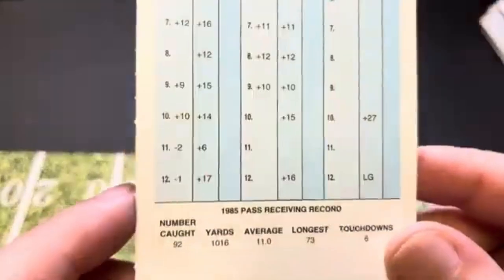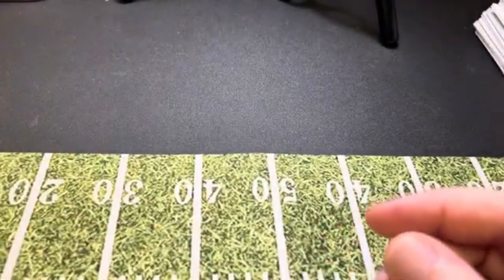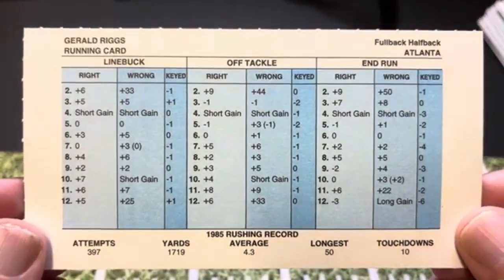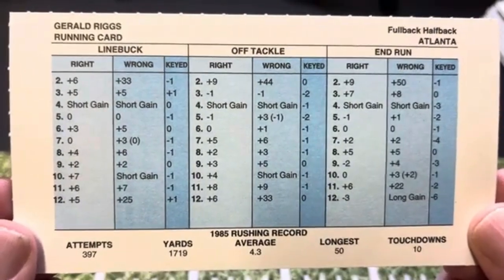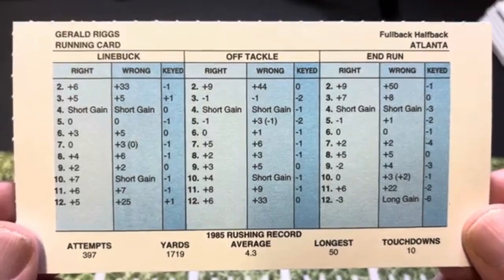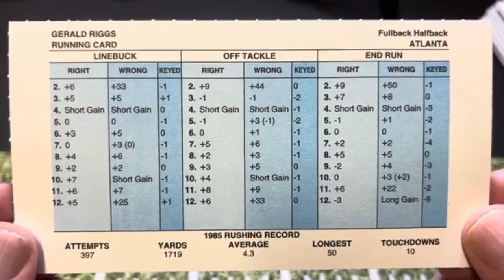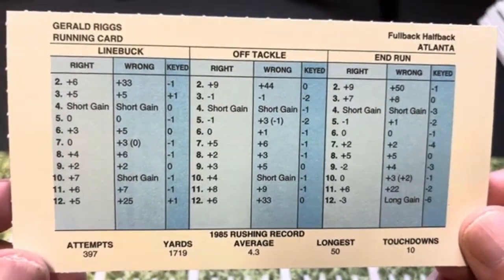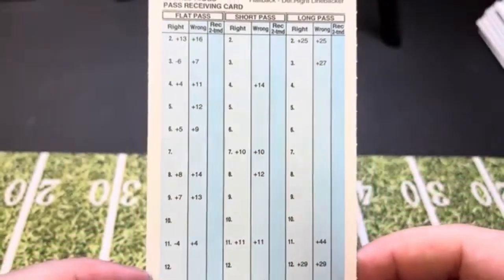Roger Craig is still a pretty impressive card. He caught 92 passes for 1,016 yards — a double threat for sure. Next, we've got to get the token Atlanta Falcon guy in here, and that's going to be Gerald Riggs. 1,700 yards at a 4.3-yard average — not a guy that loses a lot of yards. Off tackle, you've got the negative 1 at 5 and a 0 at 6, but otherwise off tackle he's getting yards. Same with linebuck — a 0 at 5 and 0 at 7, everything else is a gain. He also caught 33 passes for 267 yards, even has some gains on long pass.